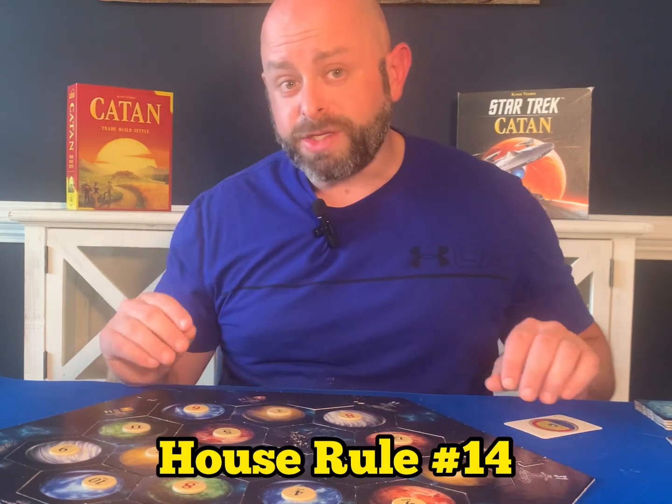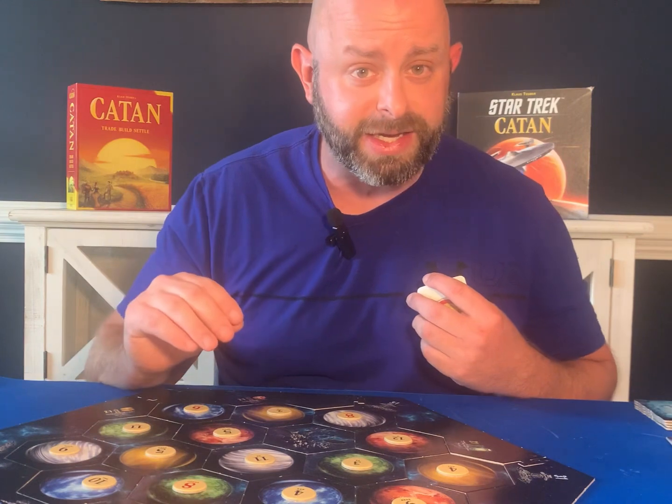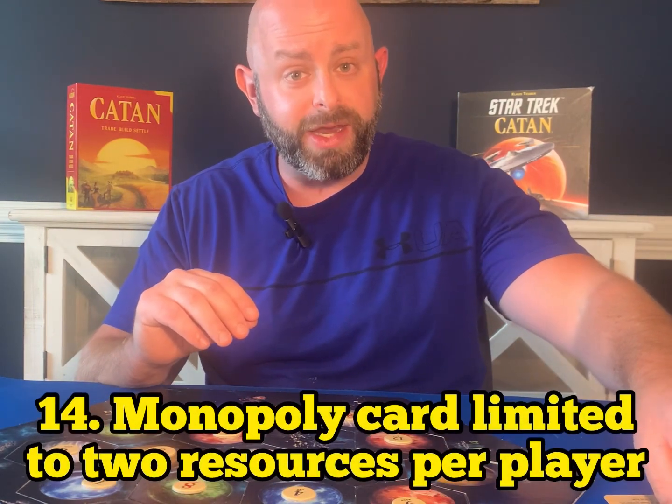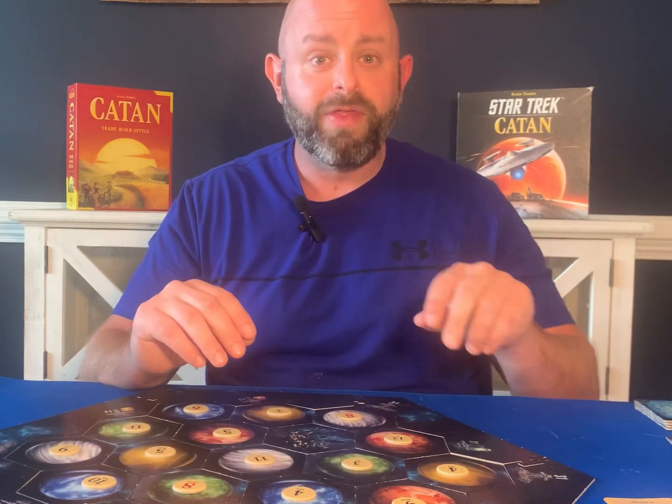House rule number fourteen also has to do with the Monopoly card. This rule is already used in Catan: Cities and Knights — whenever the Monopoly card is played, you are limited to two resources per player. That way, if one player is saving up for a city, a settlement, or a road system, that player is not decimated in the span of one turn. We limit the resources to two per player whenever the Monopoly card is played.